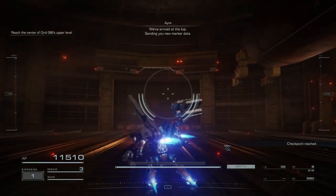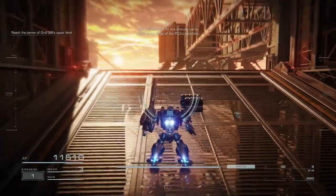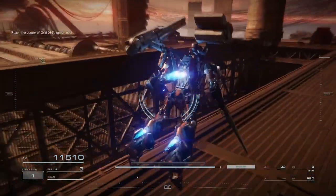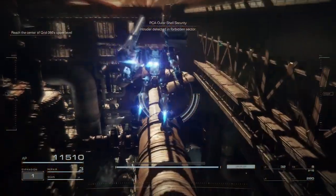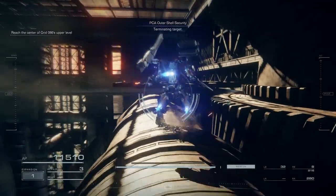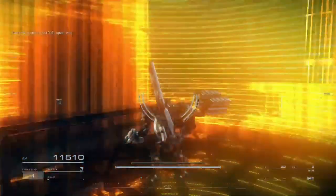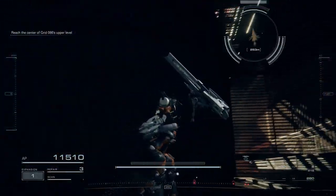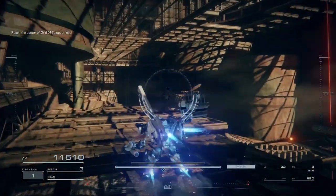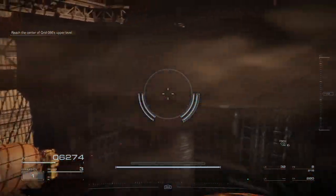We've arrived at the top — sending you new marker data. It's as Carla said: at this altitude, we're within firing range of the PCA satellites. Oh Jesus. Yeah, I can see the targeting lasers and it already concerns me. Intruder detected in forbidden center — terminating target. Can you not? Is there a way through here? I guess not. I don't think there's a way through here, which is a little disappointing. That's not gonna feel good.